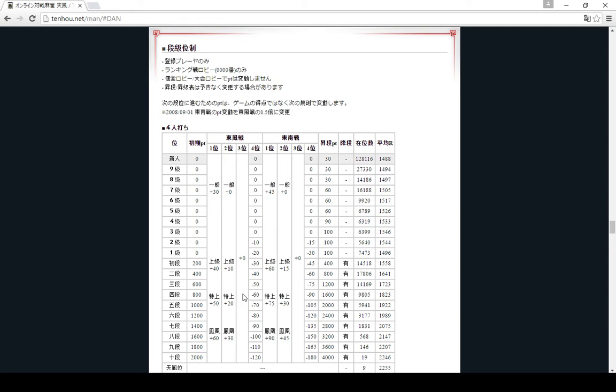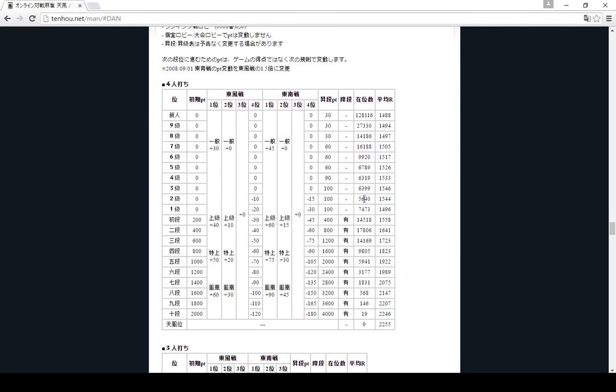In the middle it shows how many points you get based on what place you get. So if you get first in the Joukyuu room in east wind matches you get 40 points, and if you get second in the Tokujo room in east-south matches you get 30. But if you lose in any room and you're sixth-dan or higher you lose 120 points. So that's how the ranking system works.